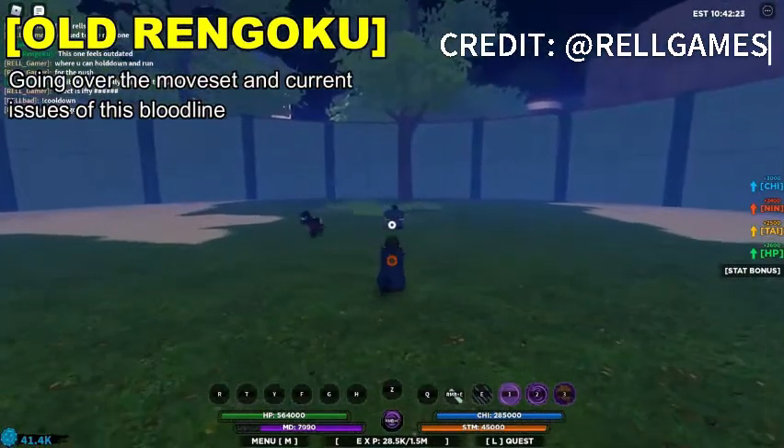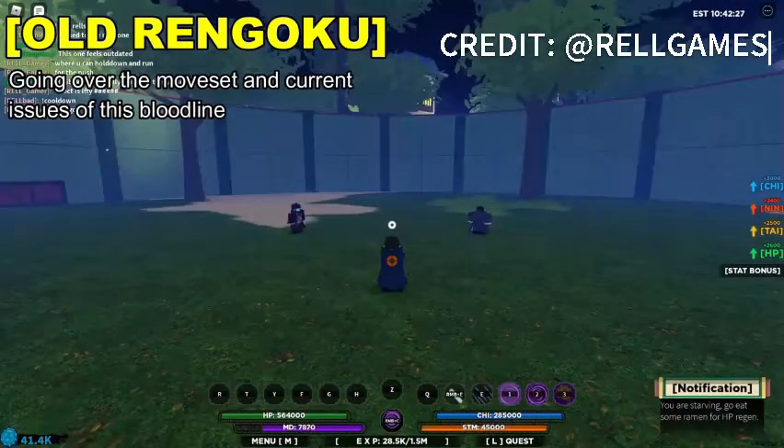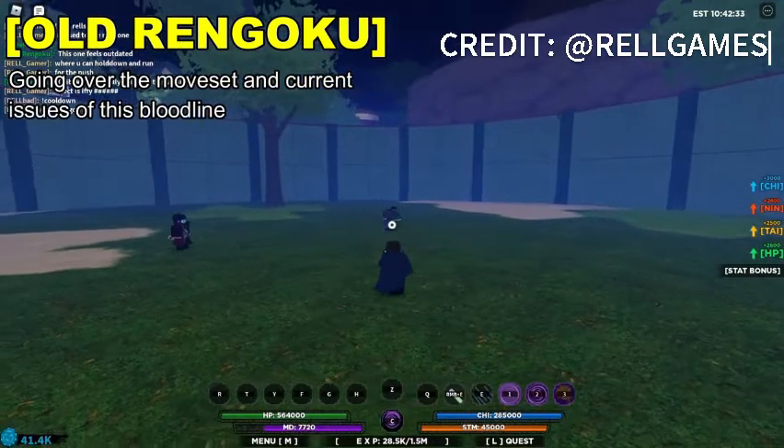The Preta Path is what people consider the good thing about this bloodline, because it's an I-frame. The Preta Spirit has also been upgraded.